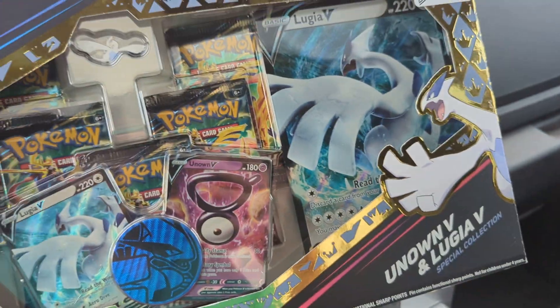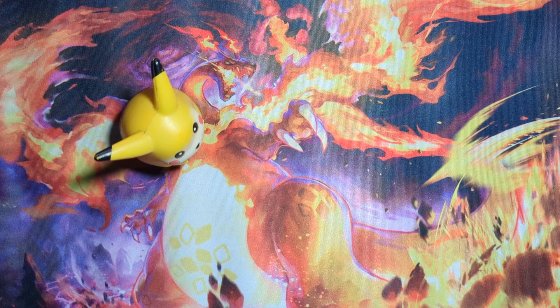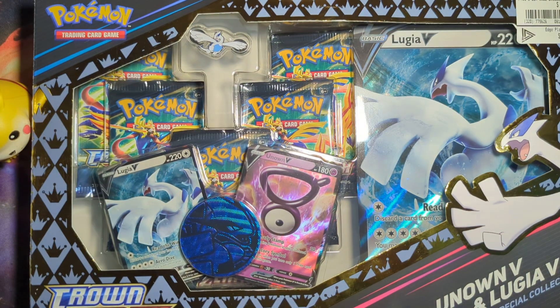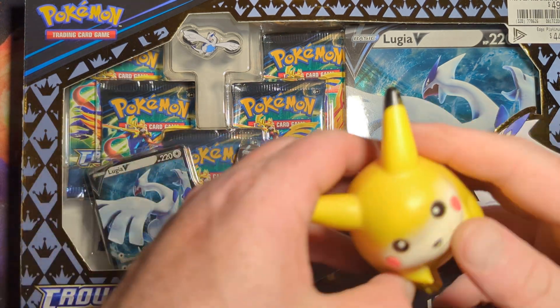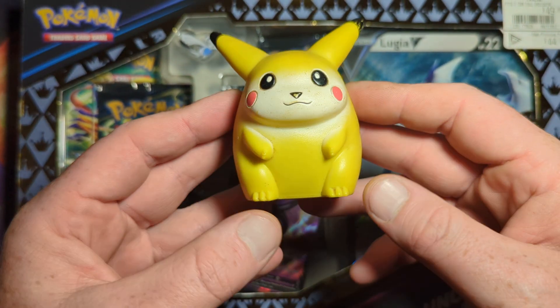All right everybody, I'm back, let's get things set up. We're gonna be taking out the Lugia Unknown and we're gonna save the Galarian Zapdos for later - I think that's gonna be our next video. But for now let's get this here. And here's the melty Pikachu just in case anyone missed it in the last video.